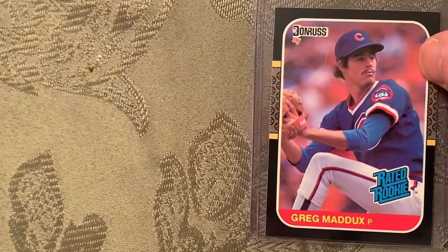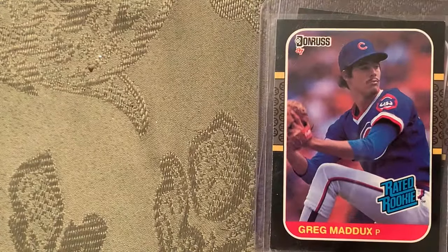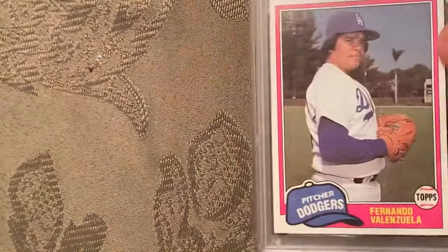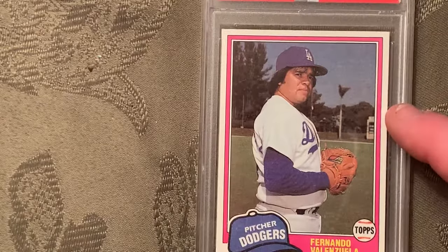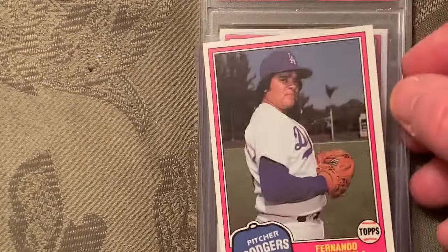At number 18 is the 1987 Donruss Greg Maddux rookie card — a couple copies of that. At number 17 is the 1981 Topps Traded Fernando Valenzuela — 'Fernandomania' — in a Gem Mint 9, card number 850. There's another copy of it. I also threw in the '81 Fleer and the '82 Topps, because you couldn't get the Topps Traded in packs as a little kid. To me, the '82 Topps was considered his rookie for a long time.